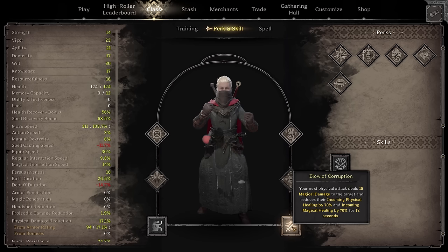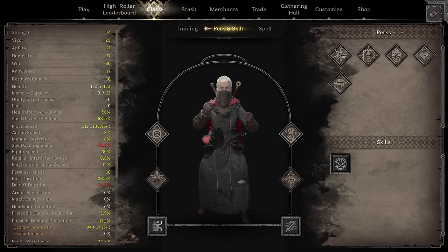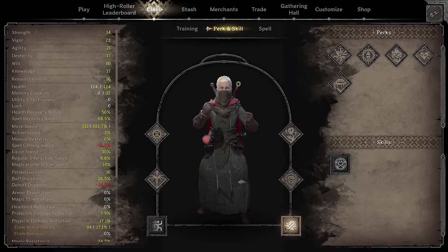For Blow of Corruption: your next physical attack deals 15 magical damage to the target and reduces their incoming physical and magical healing by 70% for 12 seconds. One thing that it doesn't state in the game but is on the wiki is that this is evil magic damage, not dark magic damage. This is important when talking about perks like Soul Collector, which boosts dark magical damage — Blow of Corruption doesn't scale with that, but Dark Reflection does. Also, if you have Phantomize on E and Blow of Corruption on Q, then you're wrong — just kidding, but I definitely think you're wrong.